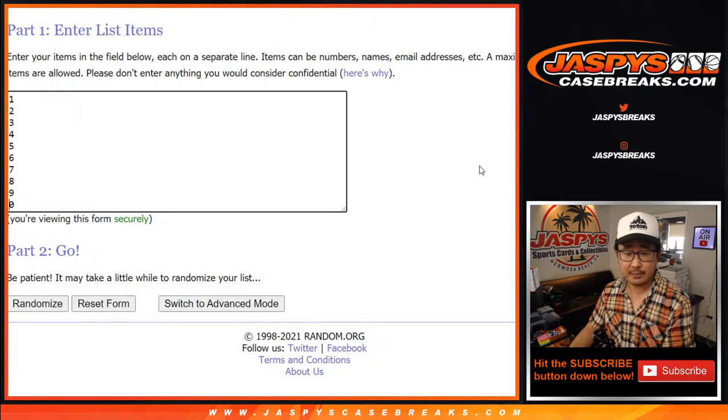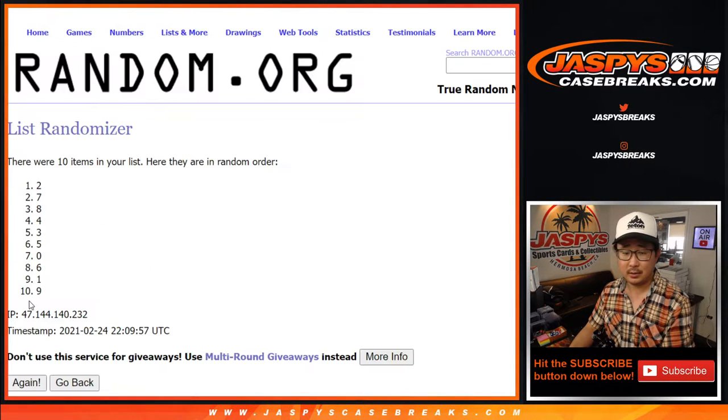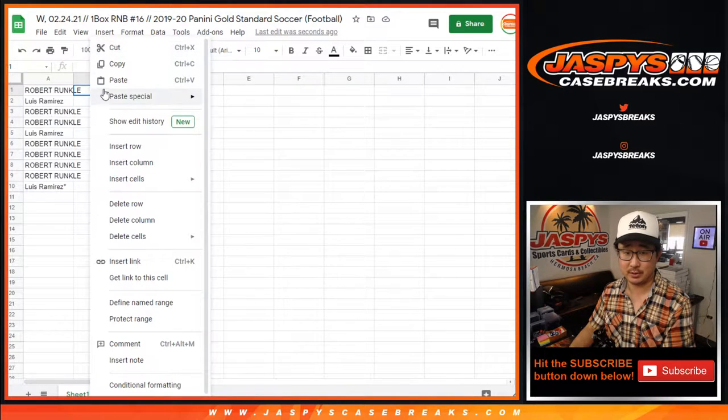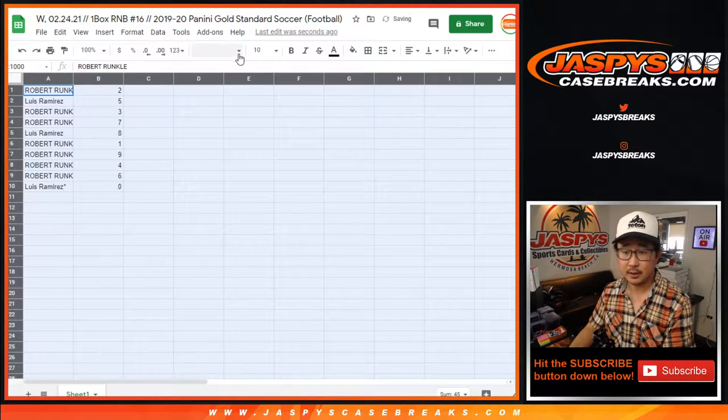One and a two, three times for the numbers. One, two, and three. After three times, we've got two down to zero. Now remember, zero gets any and all redemptions, including one-of-one redemptions. All live one-of-ones will still go to Robert.